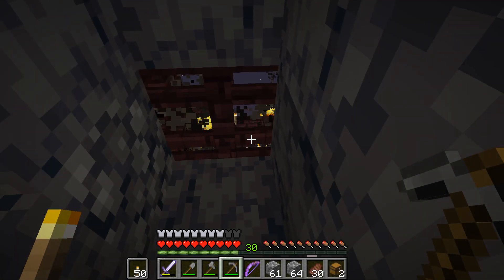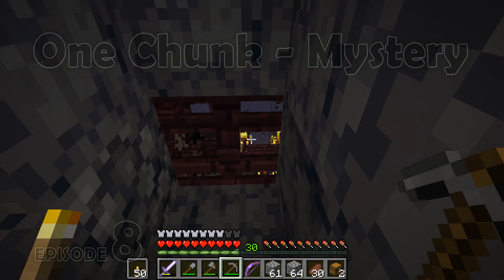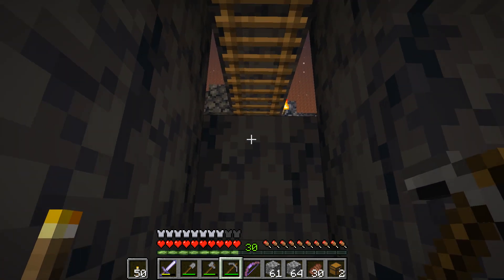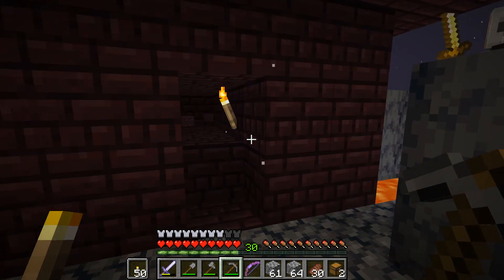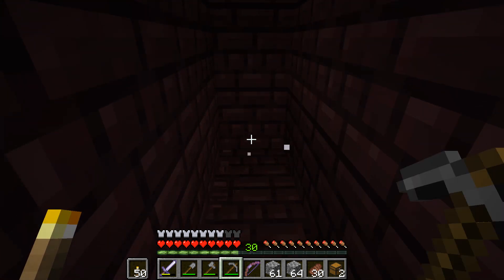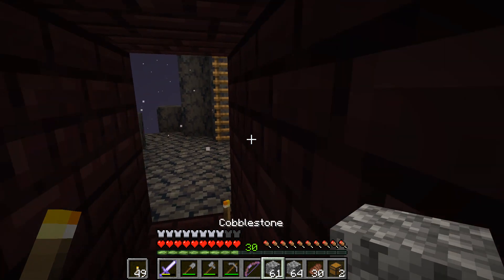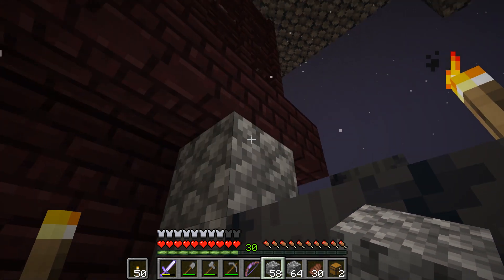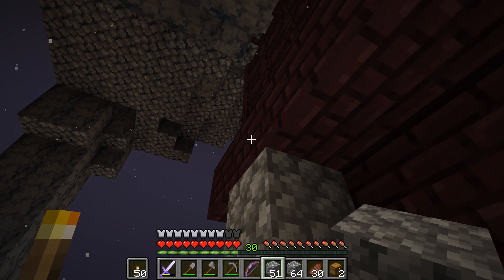Down in the Nether at a blaze spawner. It looks like there's no back wall — it's not totally enclosed, it's open back there. We're going to have to fill all that in. The plan is to make a way in where they can knock a hole in the floor and come in, but I'd like to make a bit of a protected area first. Let's go ahead and do that.